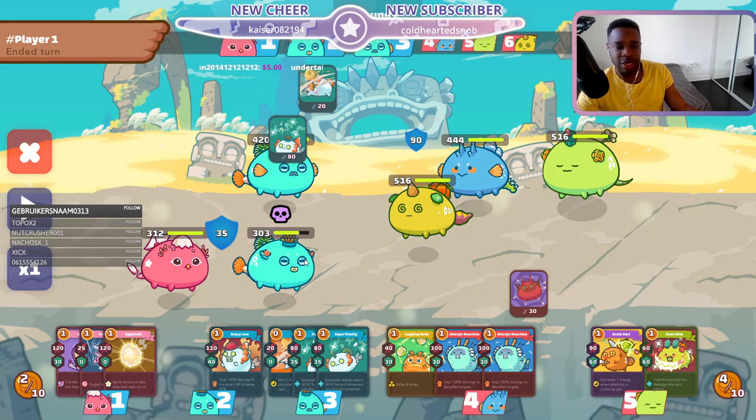First round, in a super dominating position. Whenever you have double vegetable against a team like this, you 100% go for it — they're not playing next round. And all of a sudden you have this insane energy advantage against them.